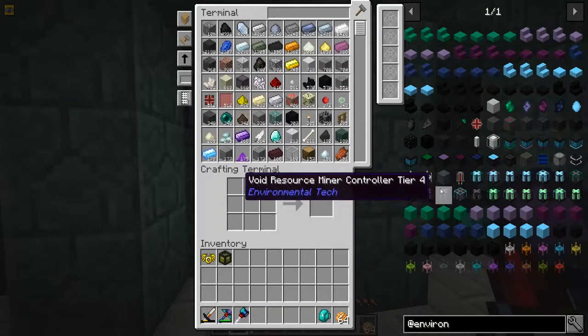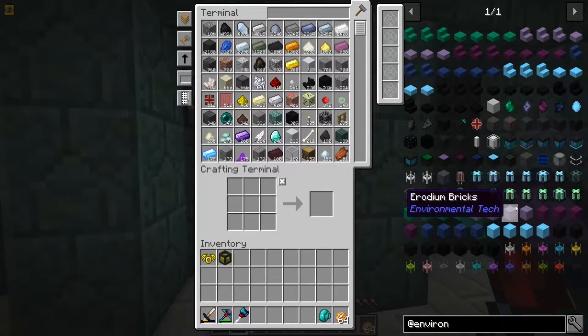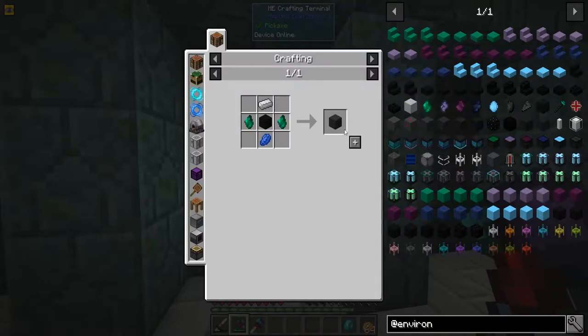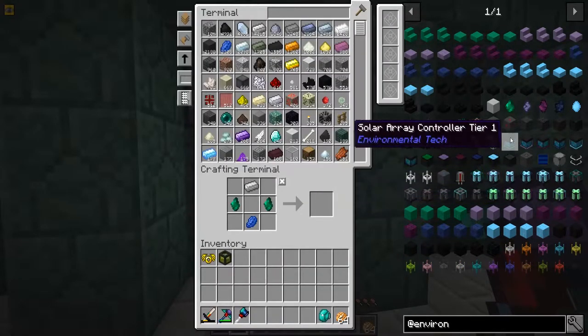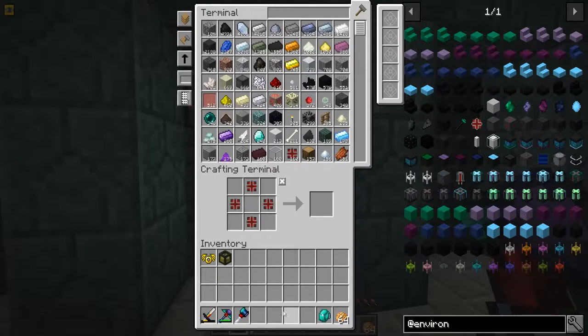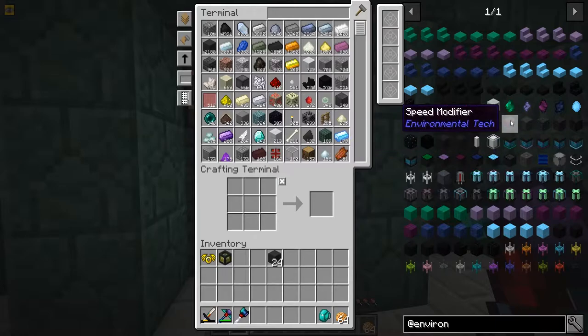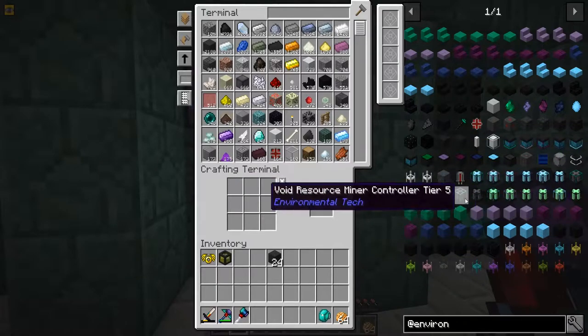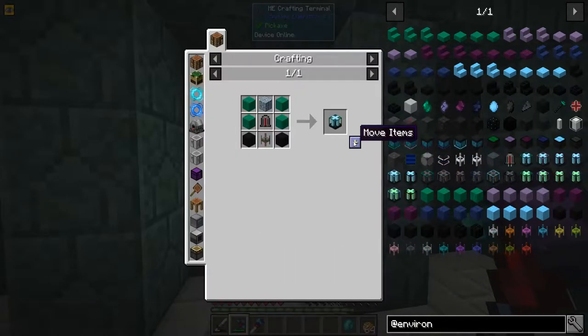I've been doing a little bit of work here making some connectors because we need those. I've already made an assembler which helps us out, and now we need to make these structure frames. I think we only need 24 of these — that's all for tier one, so nothing to worry about there. We're gonna need to craft up one of these anyway.